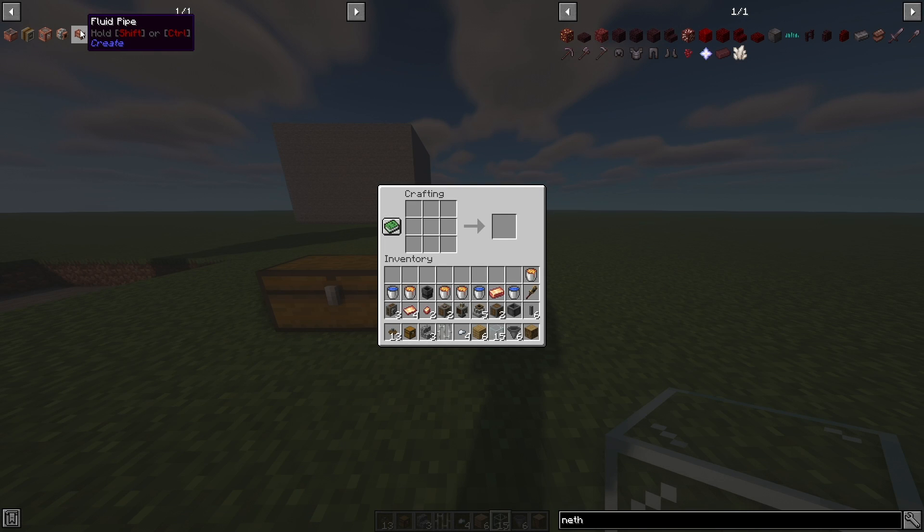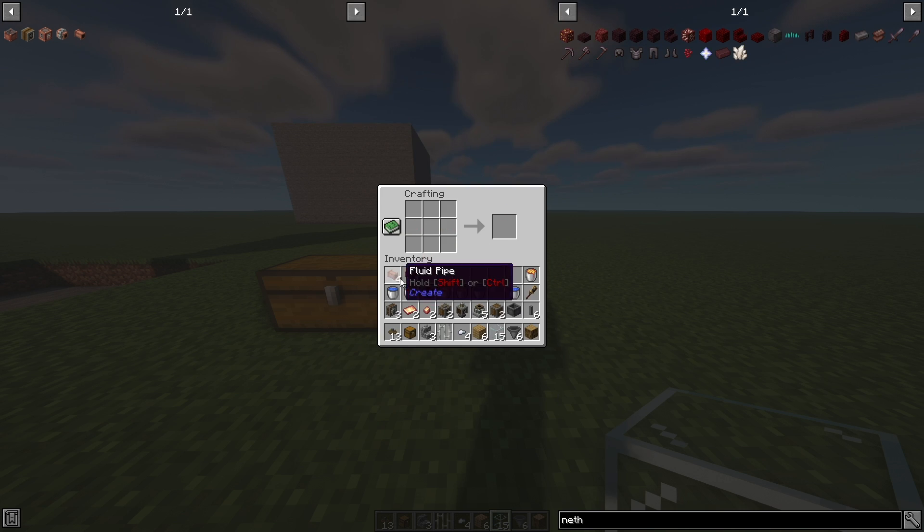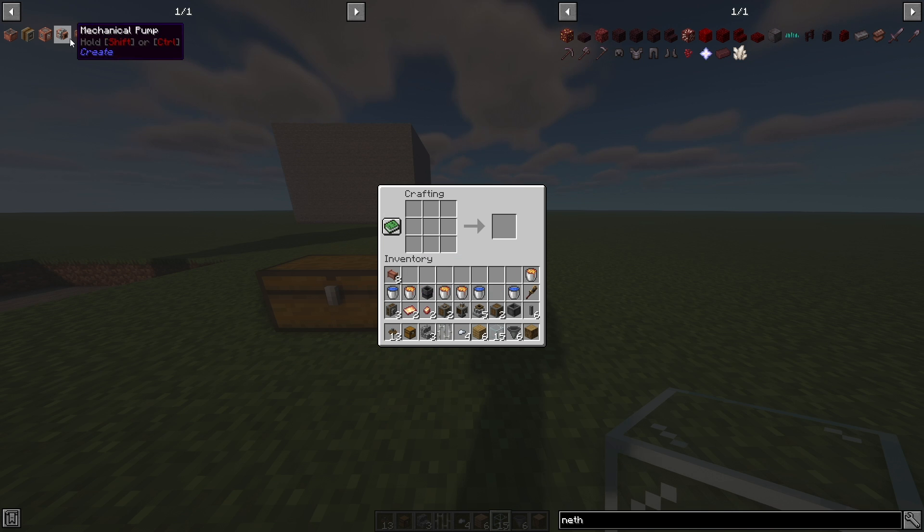The very first thing we're going to craft is this fluid pipe. This is two copper sheets and a copper ingot. If you don't know how to get sheets, I'm going to link the very first episode of my series where I talk about how to get sheets — it's very simple, just using a mechanical press. We're going to make eight of these. We're not going to use all eight, but you'll definitely have extras, and that's totally fine.